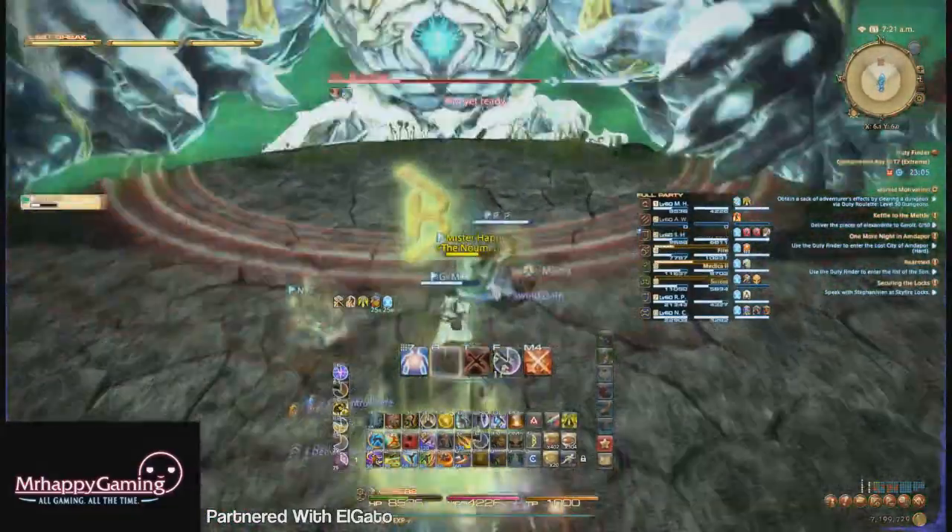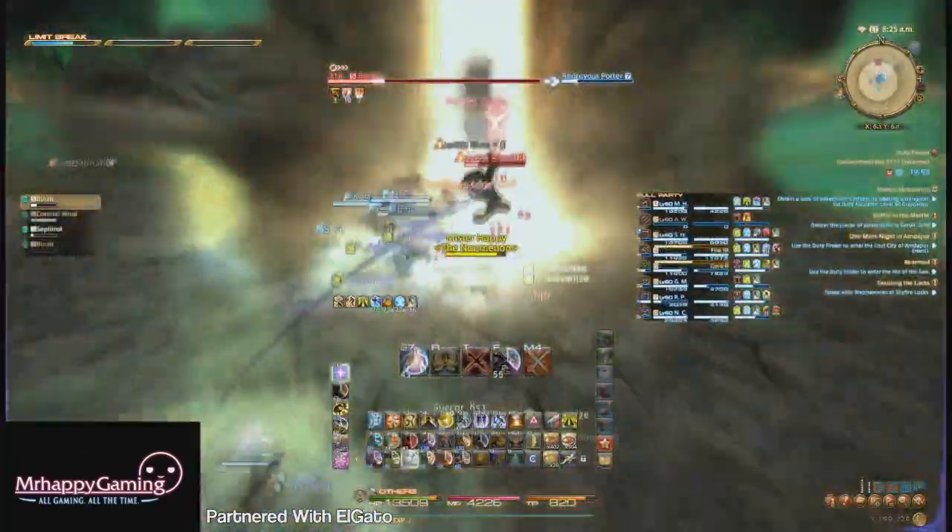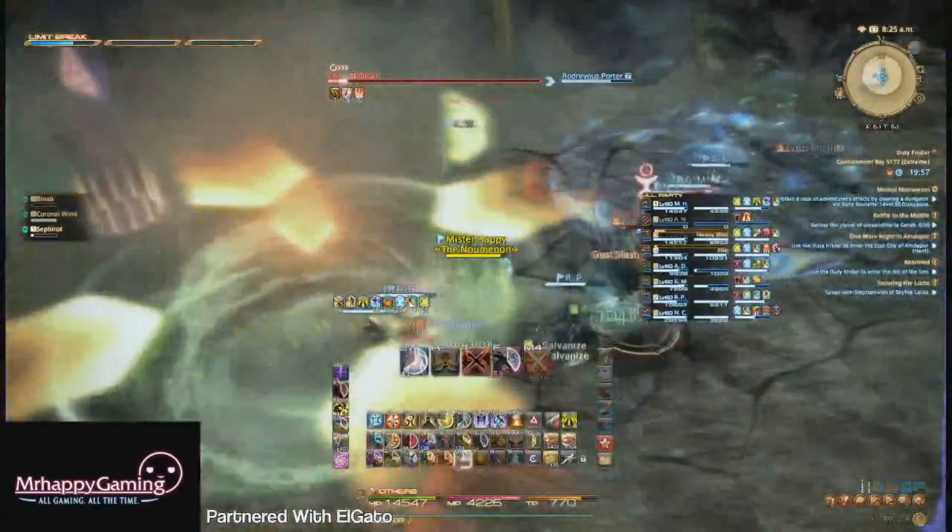At this point, Sephiroth will repeat all of these mechanics again in the exact same order. After the second swipe, he will enrage and then just swipe the party off the edge.